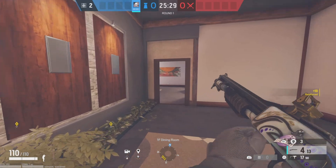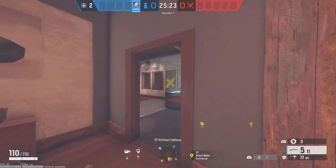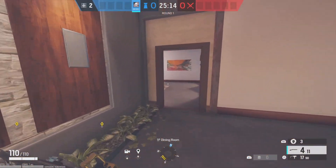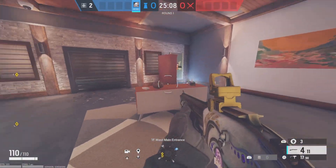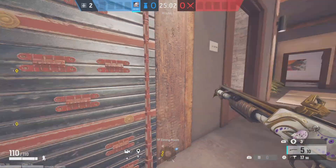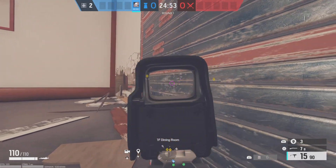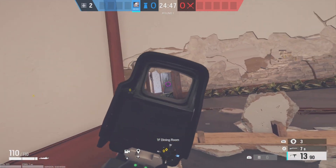You just gotta watch for sound cues because these three windows are all spots attackers like to push a lot. If someone's running Proximity Alarm have them throw it back here, or if someone's running Lesion just have them trap the doors. Just have somebody throw traps to watch your back, or play Lesion yourself. Have someone make these rotates for you so you can watch the main entrance, fireplace, and watch them push in, or get all the way down here and watch the stairs.